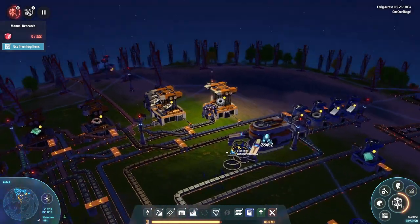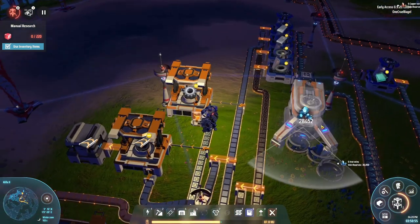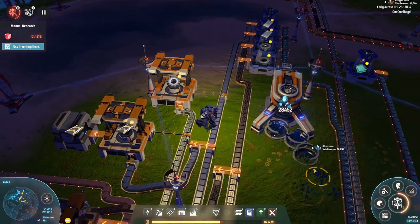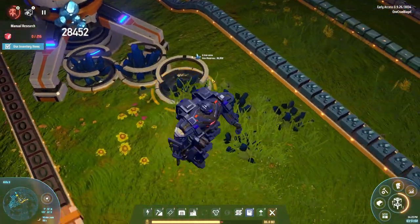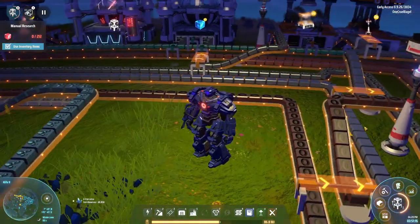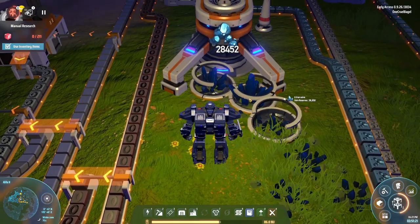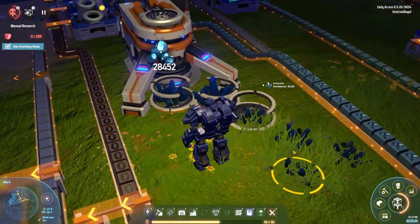I started off with an iron mine because that's what you always need for basically everything. The miners in this game work by placing a mining machine that has a cone or triangle-shaped arc of area it can mine. There are various iron veins in the ground — this one is mining three of them. There are another three nearby, so I could potentially place another machine to mine those as well, though there are some belts in the way.